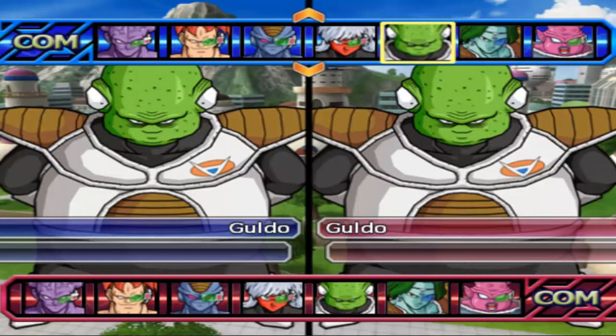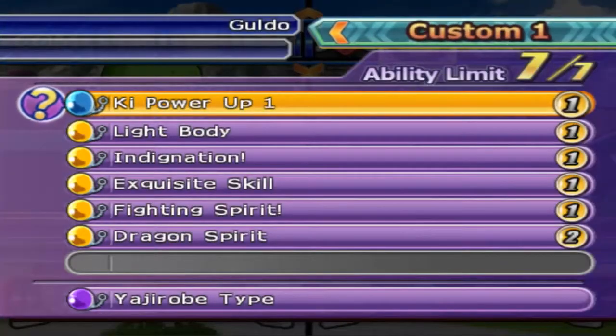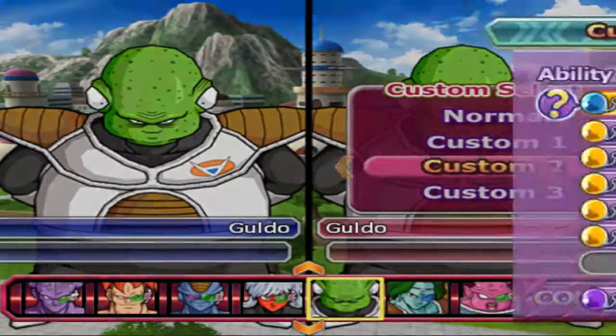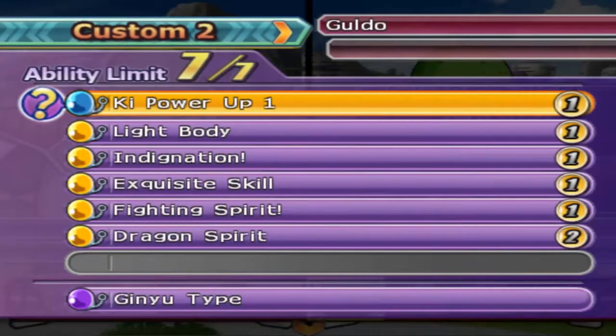Hey, welcome back Ginyu. I've got another test for you. So today you are testing out the good ol' guy — the green guy with the whole bunch of eyeballs. So you have a full build for him: ki plus one, light body, indignation, exquisite scale, fighting spirit, and dragon spirit on Yajirobe AI versus the exact same build except for different AI.